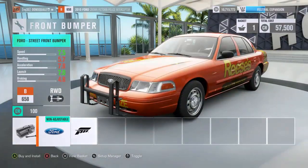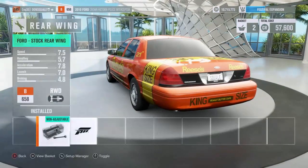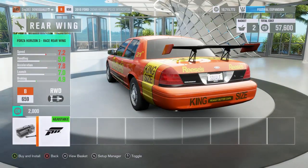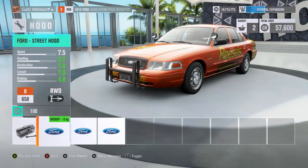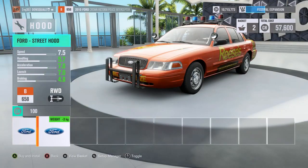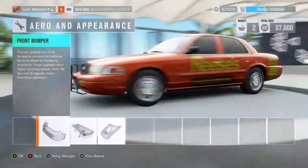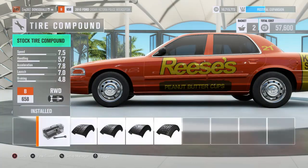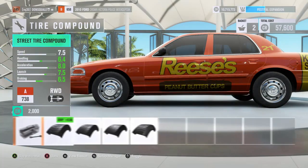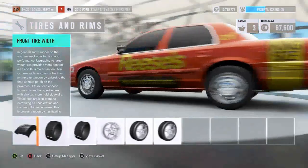We're going to put the big old bush guard on there — that wing is definitely not going to work for us. Let's just check out our options for the hoods and stuff. Not really digging any of those so we are just going to leave them stock. Now we get into the wheels — with donks you need to go pretty much as big as possible, like 26 or 27 inch wheels.